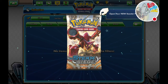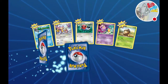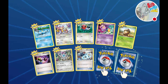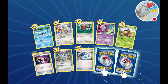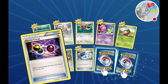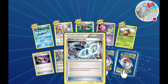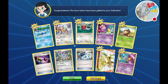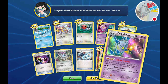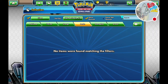Alright there we go, and we have - ooh, two rares it looks like. We got Clauncher, Aipom, Fletchling, Drifloon, Seedot, Special Charge - that's very handy. That's Klink, that's Klang, we got Steelix Spirit Link. And one rare is - ooh - Break Xerneas, and Chandelure! Yes, so shiny. I love Chandelure. But wait, there's more - we have physical packs too!